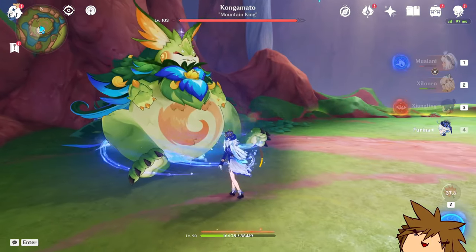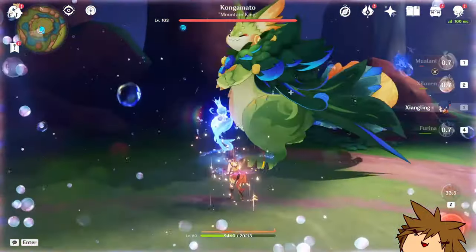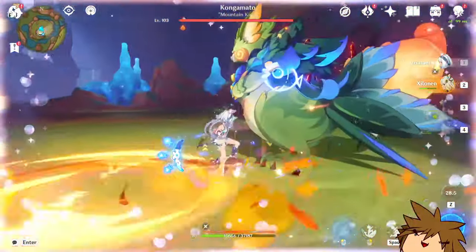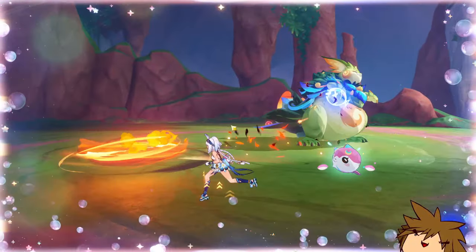We're gonna start off with Fiorina. I'm not going to activate her skill that does damage — we're going to do the healing portion, which is interesting, but it's just to get that little extra. And boom! She does approximately 360,000.